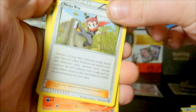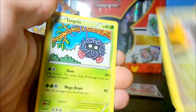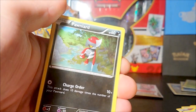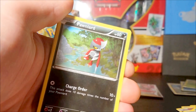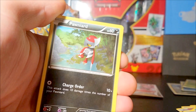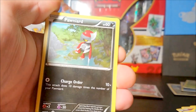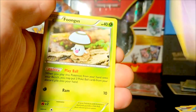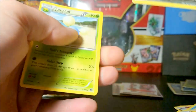We have a Ninja Boy, Monferno, Zoellius, Tangela — my dog's drinking some water, alright, he'll be drinking all of it. Anyway, Ponard, Oshawott, Nettlerand, Fungus, reverse Zoellius, and a Jumpluff.